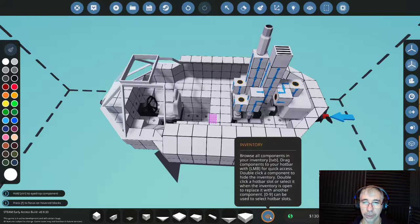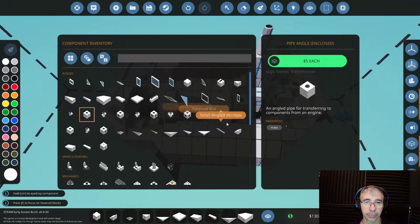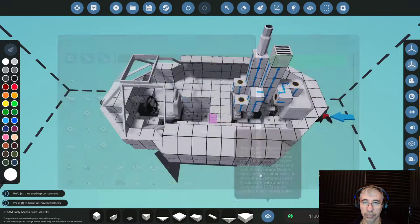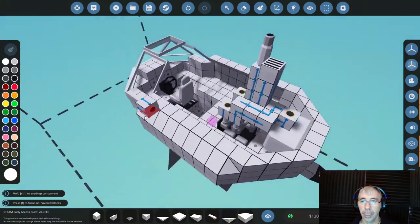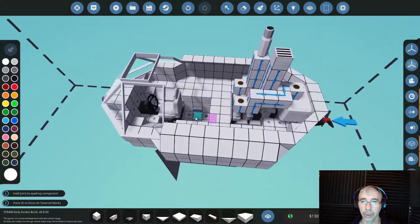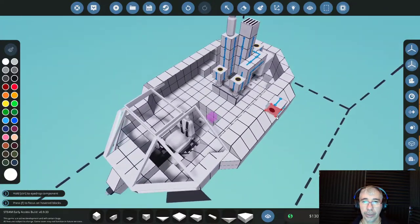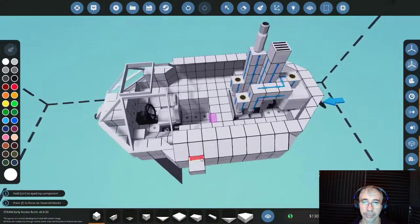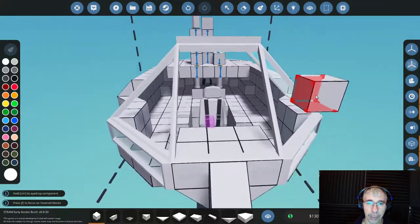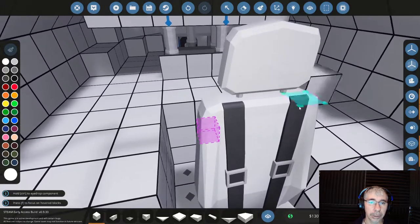This one is just a straight enclosed connection — there we have it. Now we can close this off. What we're missing now is the radiator — the fluid heat radiator. The other thing we need is batteries; I'll probably place two batteries here.